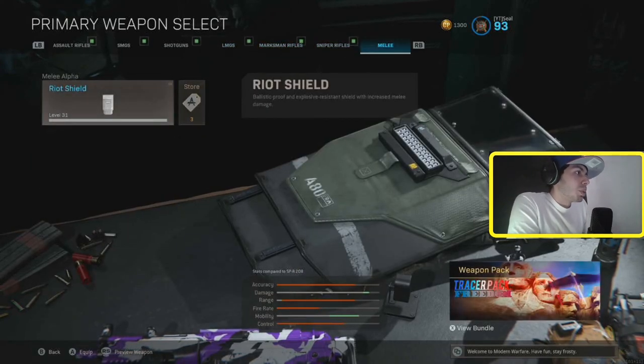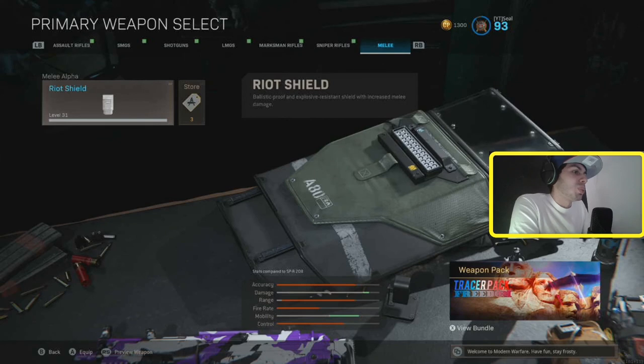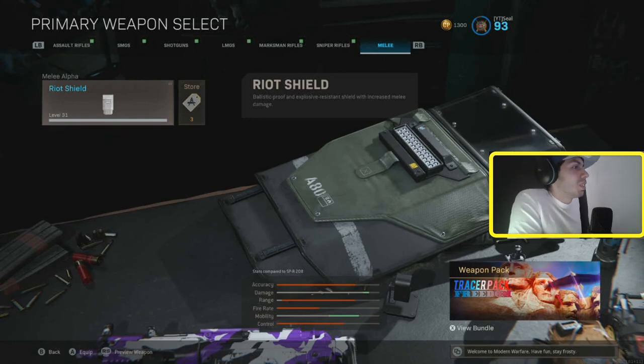The Riot Shield — I use it when it comes to the final circle in Warzone. It's really helpful, especially if there's just an open field where everybody fights and they don't shoot at me because I have the Riot Shield. Then you can use flashbangs and Semtex with it and it's really overpowered. In multiplayer, people use the Riot Shield with a throwing knife — it's pretty stupid and unfair, but that's how people play. Riot Shield is fun to use, but definitely not meta.